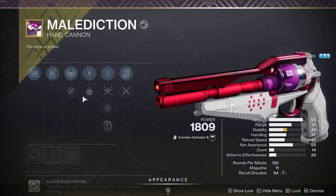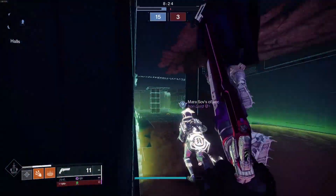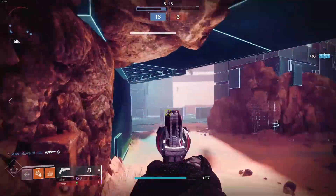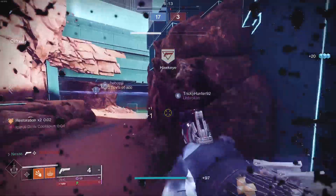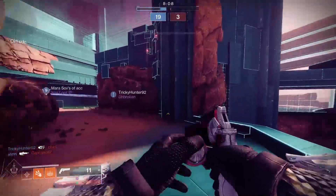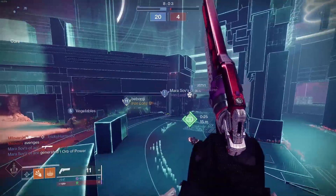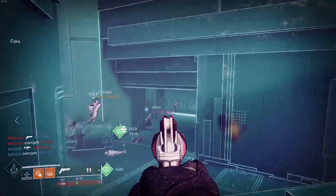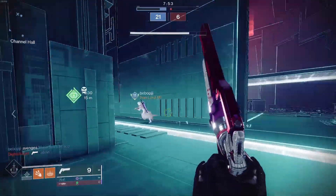For PvP, I think this is going to be the best setup. Discord/Harmony is dope, but Enlightened Action and Explosive Payload just give you more bang for your buck in terms of flinch. You're not going to get one-taps with other weapons consistently all the time, so for a more consistent dueling weapon you want Enlightened Action with Explosive Payload.